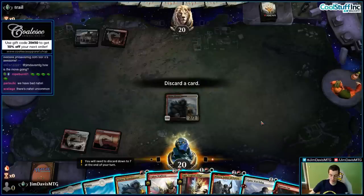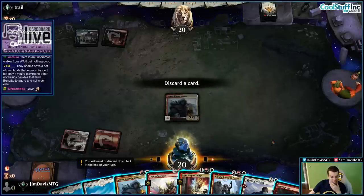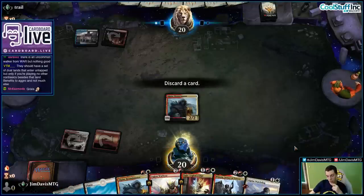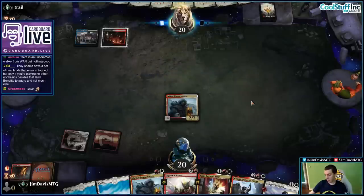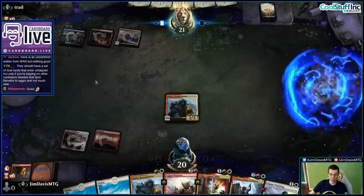I guess I shouldn't have searched for one of these — I didn't count because I was talking. We'll discard the Igneous Cur. That was very stupid, I just wasn't paying attention. Narset, Parter of Veils. Alright, some sort of Grixis deck here.